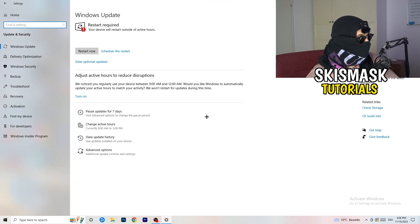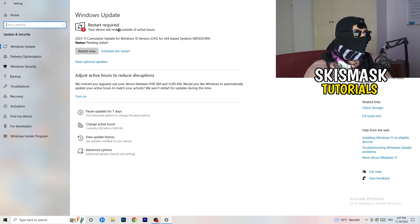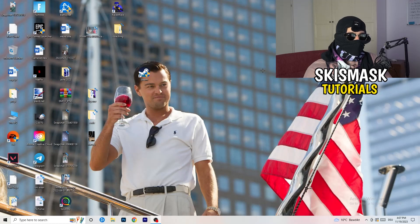I know it sounds basic, but trust me — updating every single driver on your PC, especially Windows, will help you a ton with every issue you're having. Update every driver you can, starting with Windows. After that, update your graphics card driver. For me it's NVIDIA GeForce. Go to your NVIDIA GeForce app or your GPU's driver tool and download the latest version, because some games need the right driver version to run at their best.